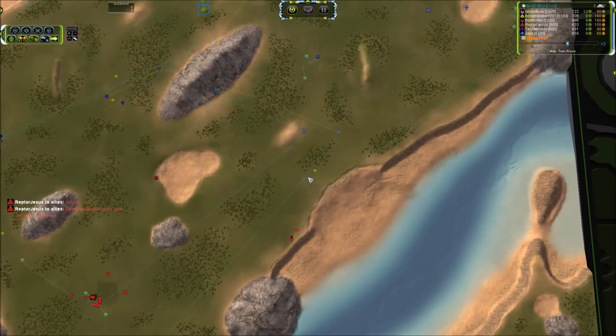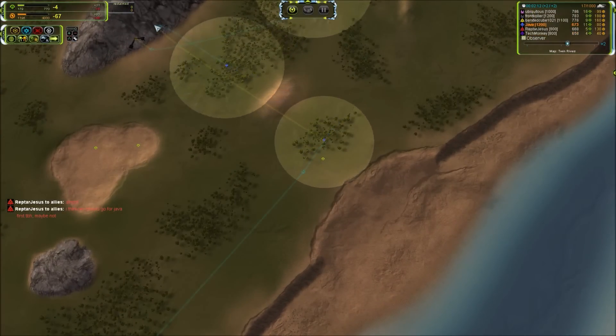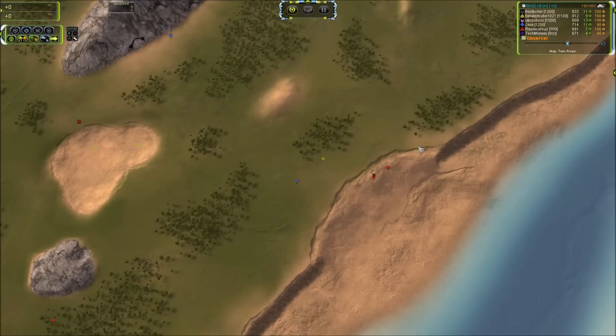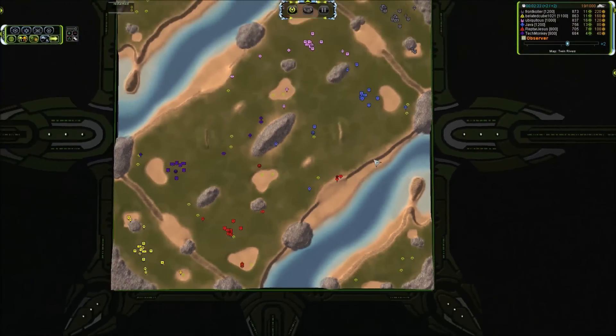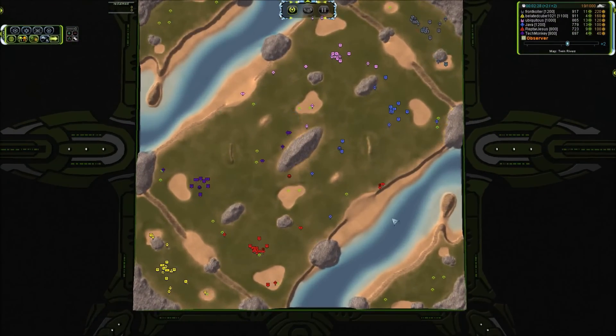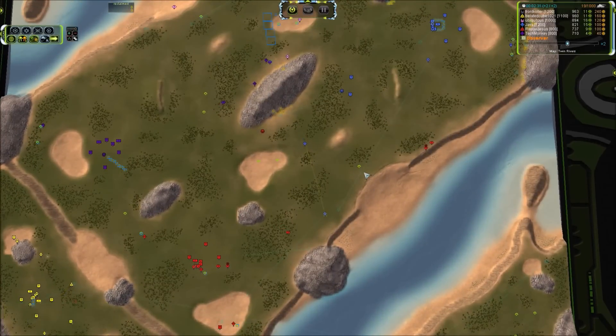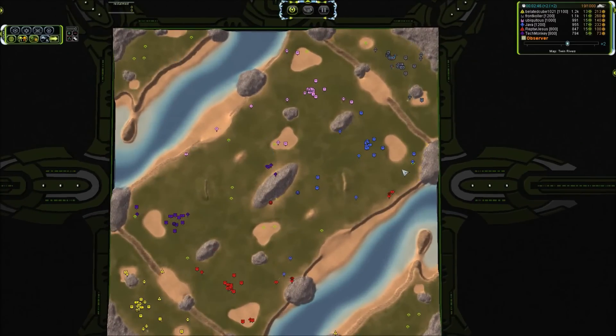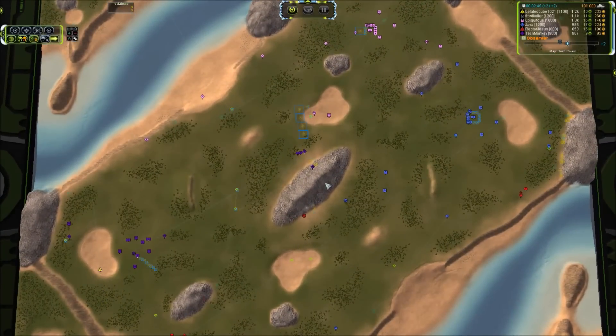These guys are going to go right by each other — the question is will they kill each other? The scout went to the left and there is the first fail of the game. That was literally an inch away from scouting that, and he sent the scout in a loop with the radar going around the lab. So that lab is going to head into the back and probably get an engineer kill.